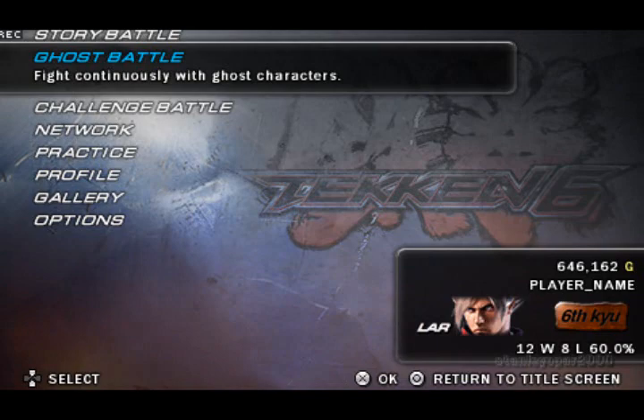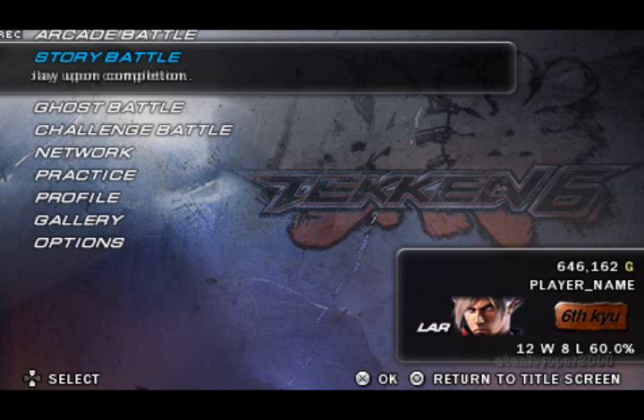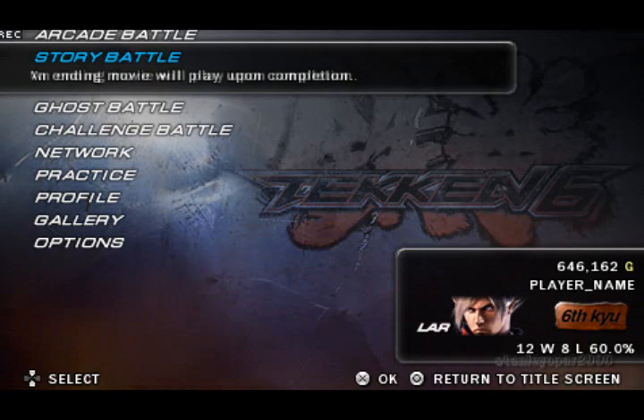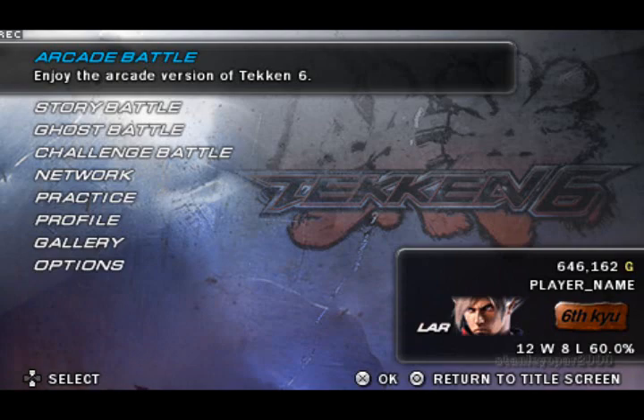Story Battle is my biggest complaint about this entire game — the difficulty is way too hard. There's this crystal beast called Azazel or whatever, and this thing cheats. If you get close to it, it hits you. If you get far away, it uses a laser that takes half your health. If you move away, spikes come from the ground and stab you. The game is way too difficult — I'm sure the console versions were the same.